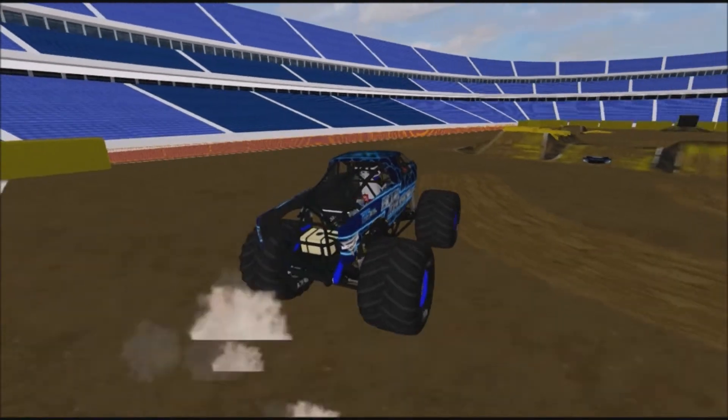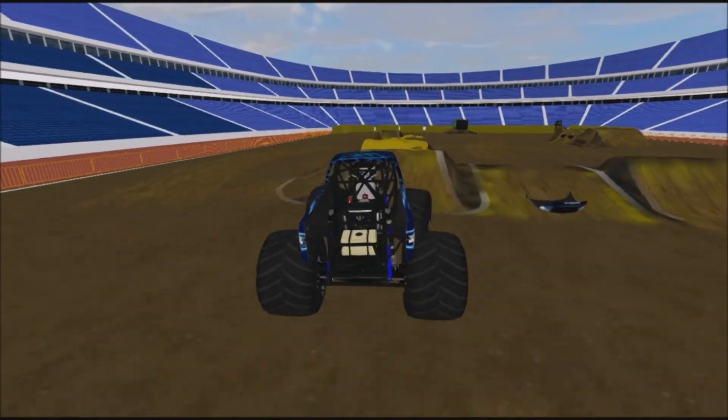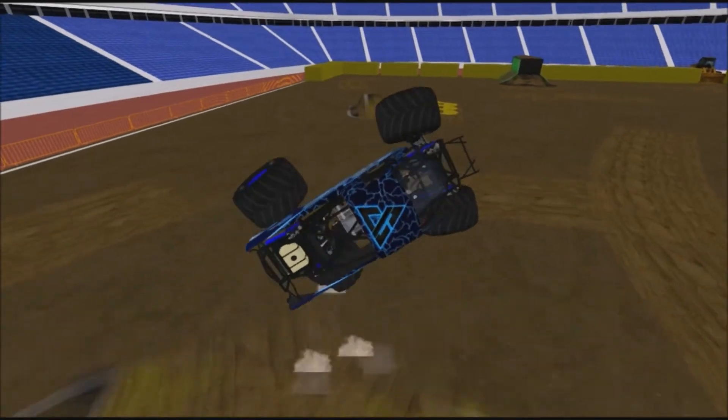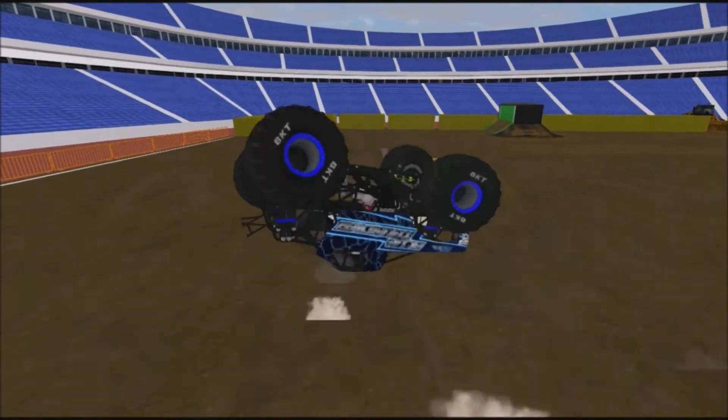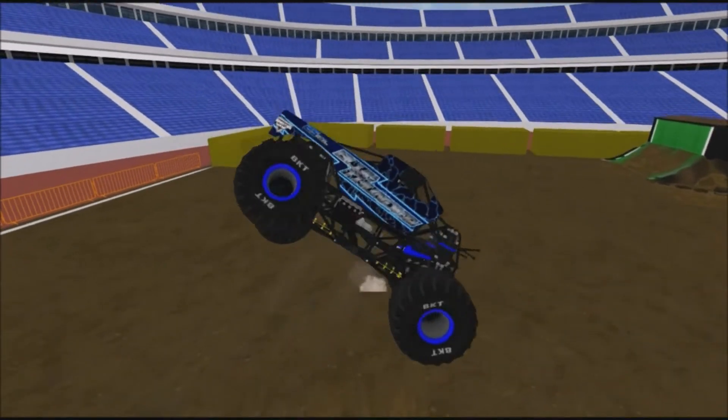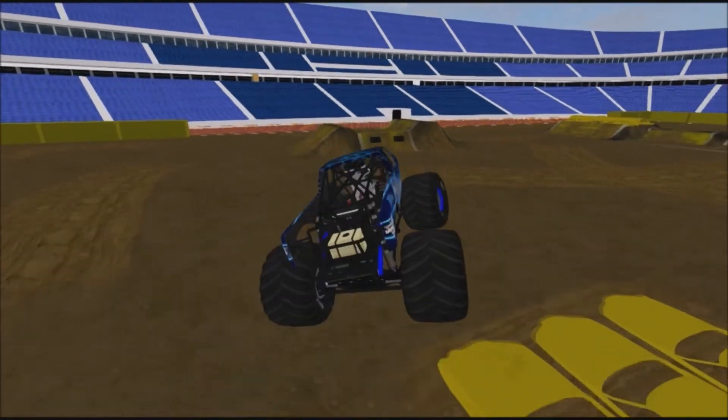Now going for that double — here we go, right for the double, full throttle into it. Really crooked — uh-oh, could break a tire. Held on, on two wheels right there. The momentum's gonna flip him over on top of the jammer. A little bit of a cartwheel. Saved it, held on. Nice save.